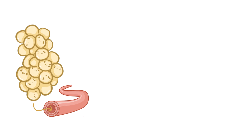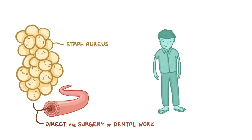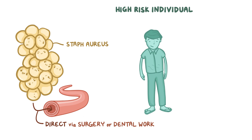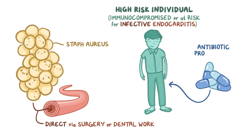In addition to invading through the skin, Staph aureus can also enter directly into the bloodstream when a person is getting surgery or having dental work done. These events happen infrequently, but when they do, it's important to take precautions. Individuals at high risk of getting serious disease, like immunocompromised individuals or those at risk for infective endocarditis, should be given antibiotic prophylaxis.